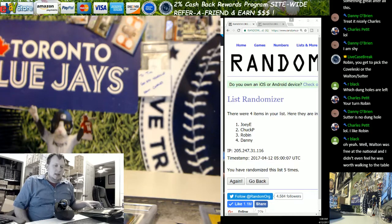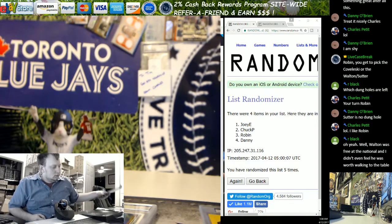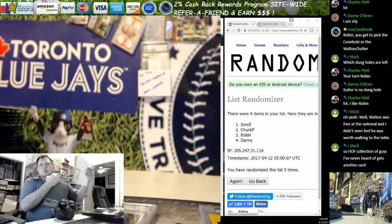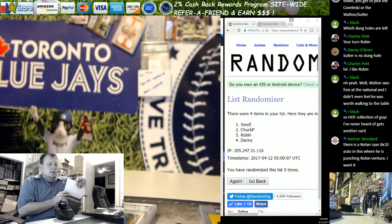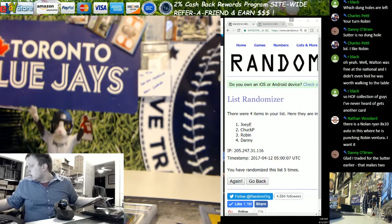So I assume that means you're going with the Kowalski — I think I've said his name like four different times now. All right, so Robin goes with the Kowalski, that leaves Danny a pick for you. You get the Walton and the Sutter. Thanks everybody for getting in. I'm gonna get these marked and get them sent.